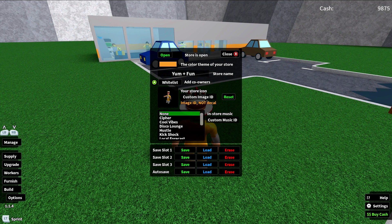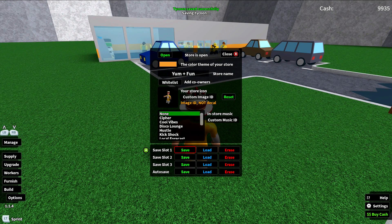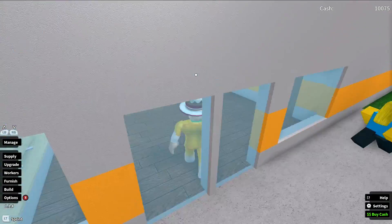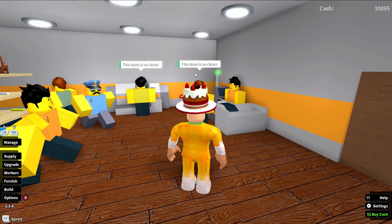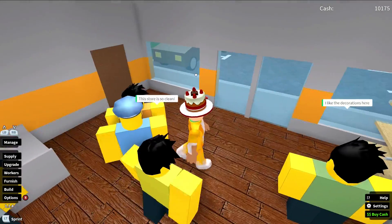I could add co-owners so if someone else joined they could help me out. Let's not worry about the custom ID. Oh, I can actually save the game as well — if I do this, that means I can save and then come back and carry on playing. That is very good to know. And look — all of my employees are in uniform now, wearing the orange uniform. That is absolutely amazing.